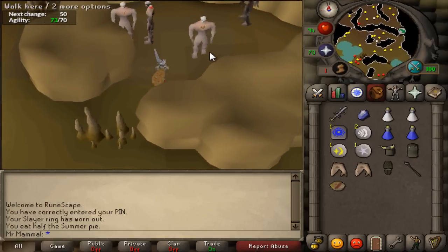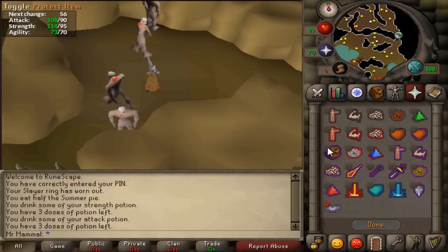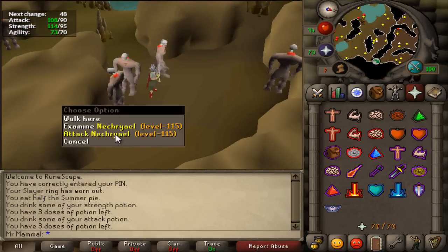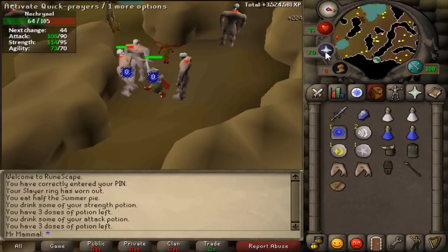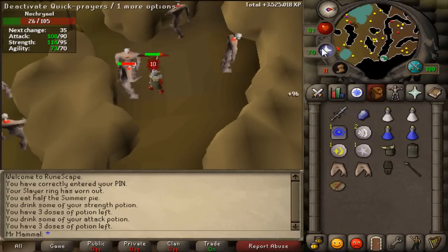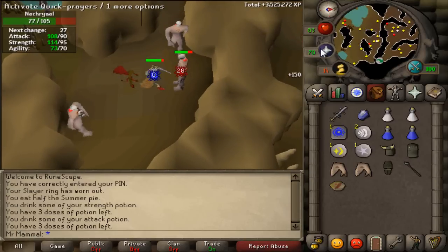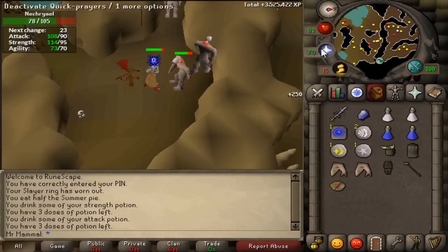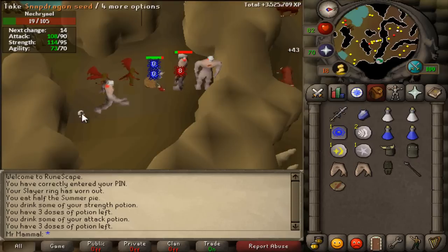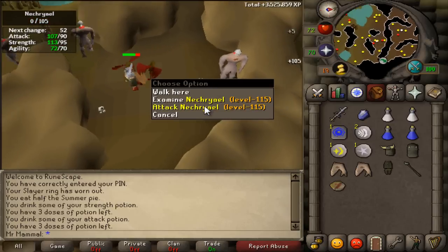Whichever method you used to get to Necriels, once you are there just pot up and set your Quick Prayers to Piety. If you do not have Piety, set them to Ultimate Strength and Incredible Reflexes. A lot of people leave Piety on throughout their Slayer tasks, but that is a waste of Prayer Potions. Instead, every time you are about to swing your weapon, quickly flick on your Quick Prayers — that way you get the bonuses of Piety without needing Prayer Potions. This is a very effective method. As you can see, they have fairly low defence — I just hit a 47 — and you will tear through them. They are a decent money task, a very fast task, and a decent task overall.